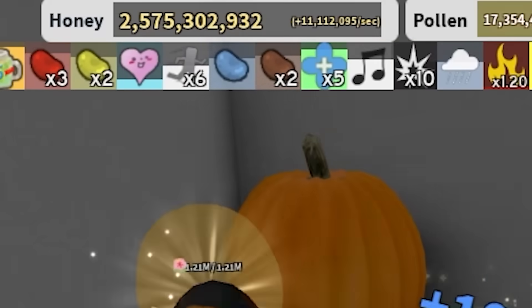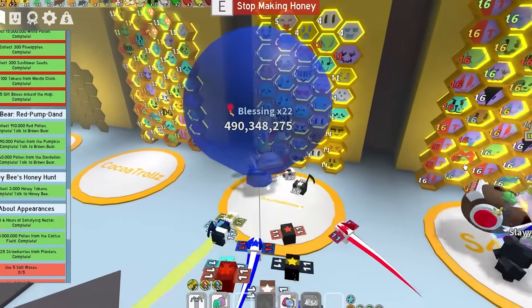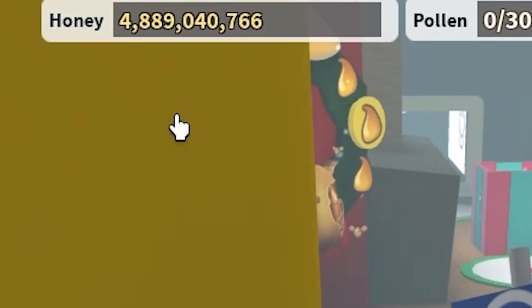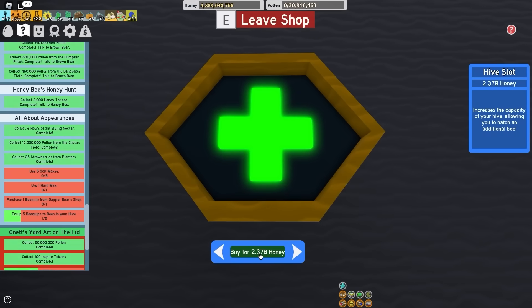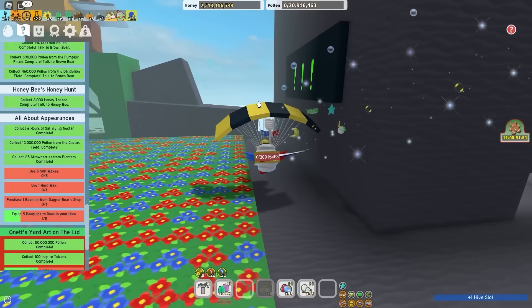10 million per second! For real now, I'll see you in like 10 minutes. Boost over - time to convert this massive balloon. I got 4.8 billion honey. So let's go ahead and buy a new hive slot - only 2.37 billion. I can't buy the next one just yet, but hey, it shouldn't be too hard to get.